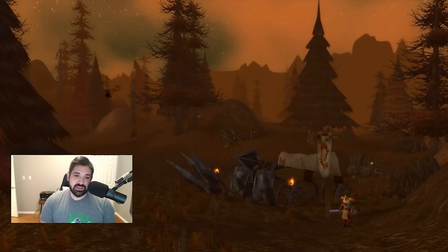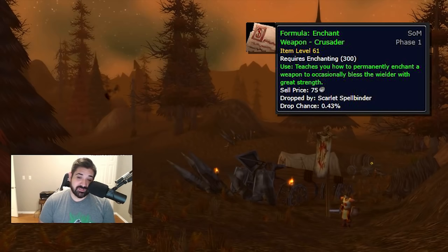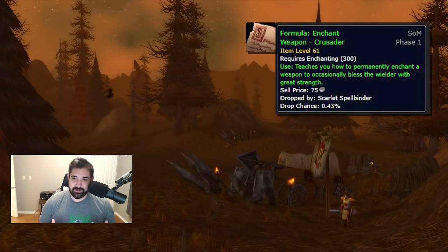Moving on to number three: Enchant Weapon Crusader. Crusader is pretty much the best enchant for melee characters in Classic Vanilla WoW and Season of Mastery. It gives you a strength bonus, it gives you a heal — it's fantastic. In Western Plaguelands, the Scarlet Spellbinders have a 0.4% chance of dropping this recipe. It's the best enchant in the game, so it will definitely be in high demand. People are going to want it. Righteous Orbs are quite valuable as well — they're a reagent for Enchant Weapon Crusader.